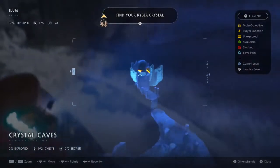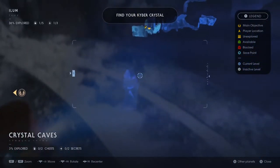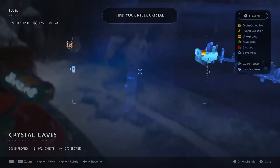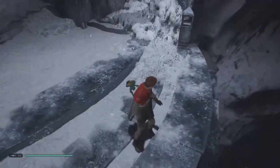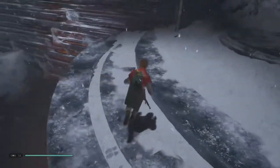We've got a new objective added to the holo map. Shall we have a look at it? It's all the way over there. It wants us to go to the right, but I want to have a look to the left. You know me — if there's a possibility of exploration, I'm going to take it.